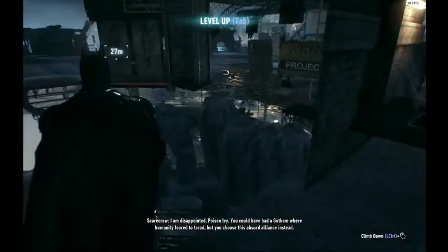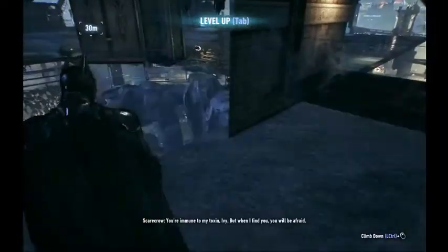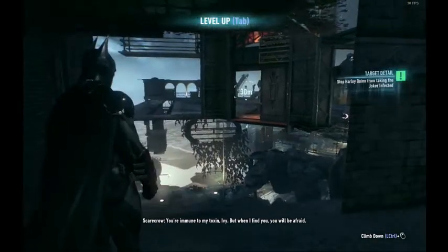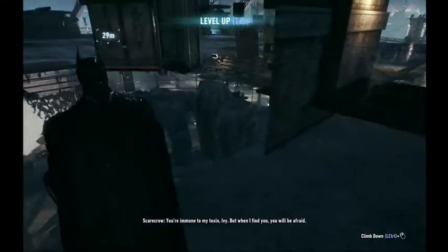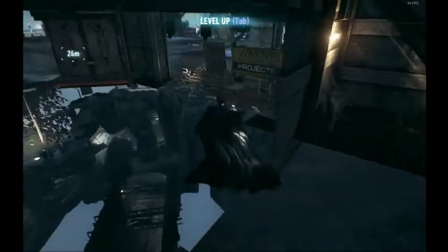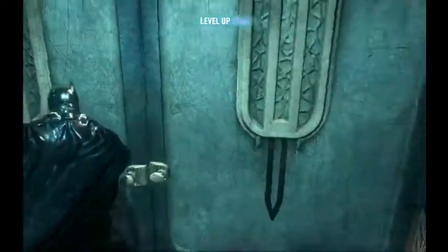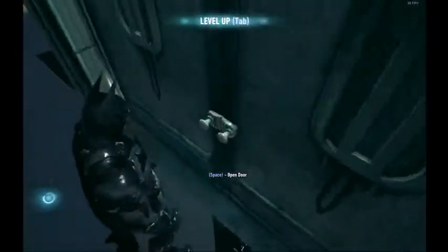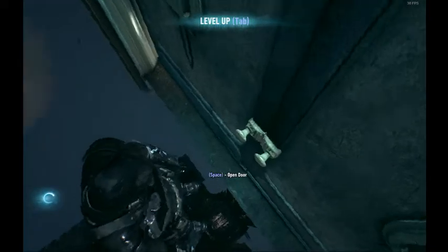You can also glide directly to the Panessa door, but I don't do that. Now we're basically on the other side of the Panessa door that we want to open, so you can jump here and then jump here. What we do is open the door and hold backwards.